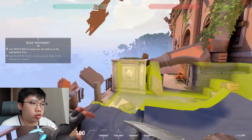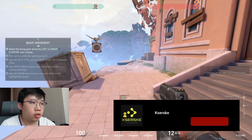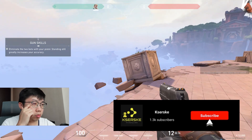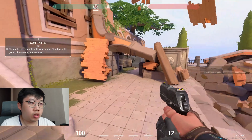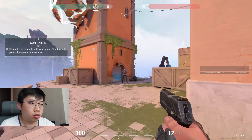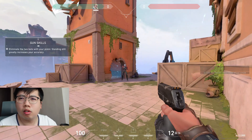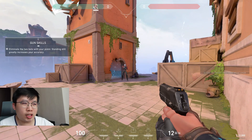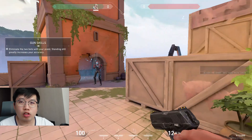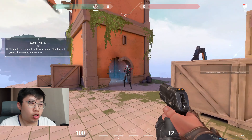Spacebar to jump, crouch over here, and I got a pistol. Hit that flying target — accuracy is everything. Eliminate the two bots. Where's the other bot? I thought there were two bots. Oh, I definitely killed it. Oh wait, there was another bot hidden — yes, two bots!